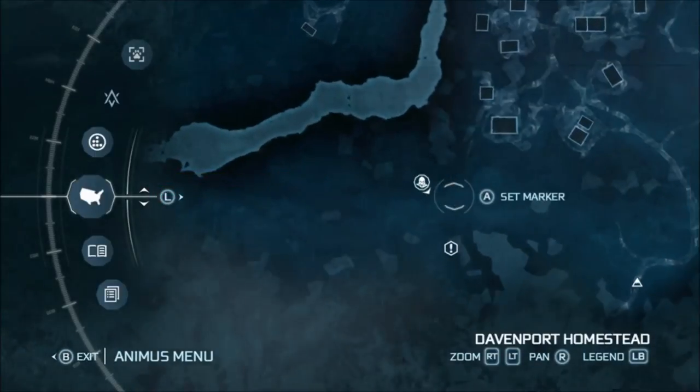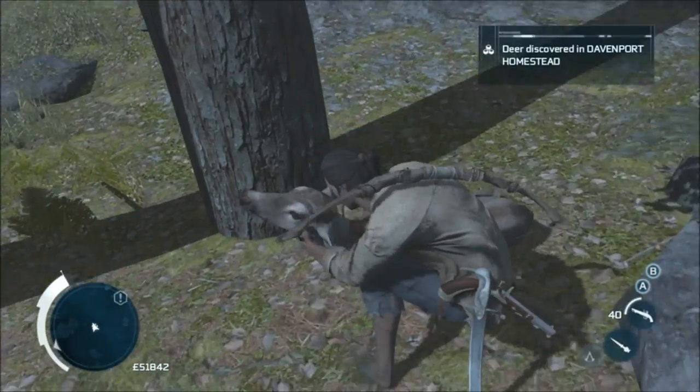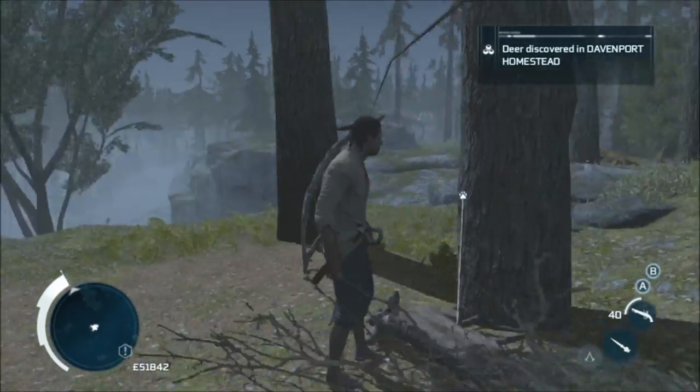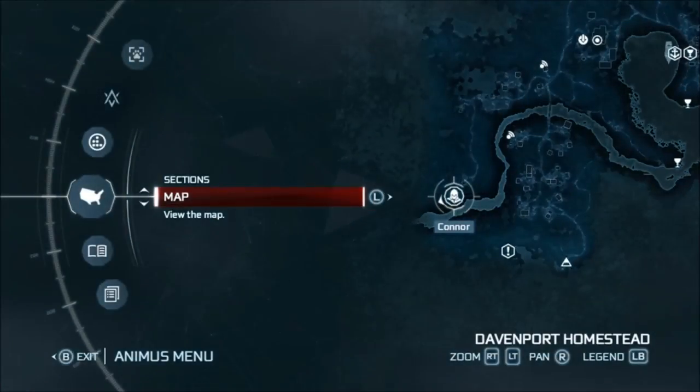Hi! This is a quick guide to hunting in the homestead. In this location here in the south west you'll find deer - take them in the neck. They are fairly straightforward, and actually around here you can find four of the seven animals.